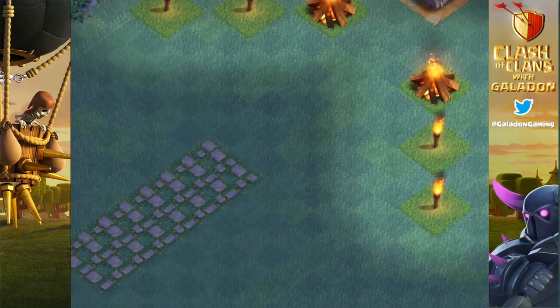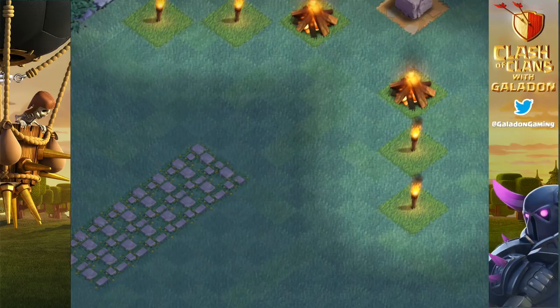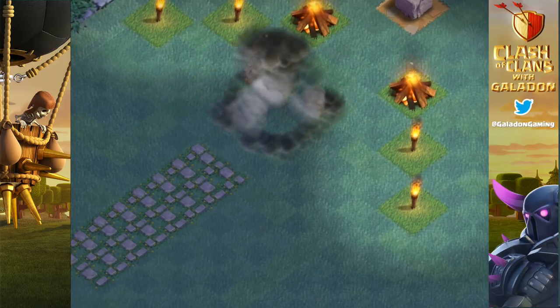Next up, interactions with mines. Against a single mine at the same level, the bomber will always have the hit points to survive. But against two mines, the mines get the advantage and the bomber goes down. And of course, don't forget the mega mine — not such a good thing for the bomber to trip over. Bomber down.